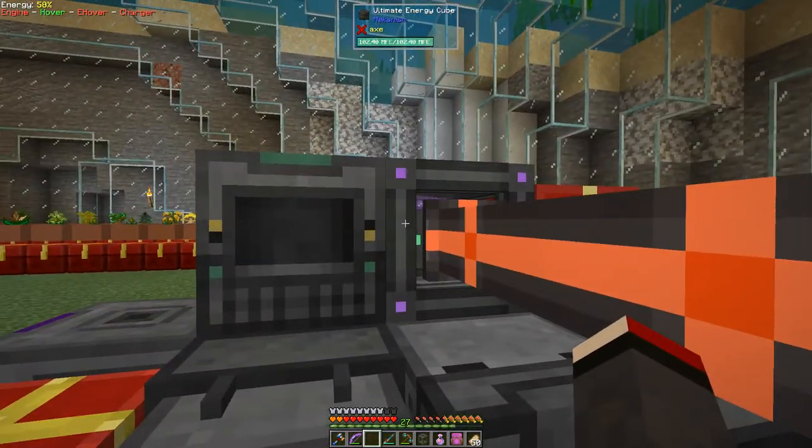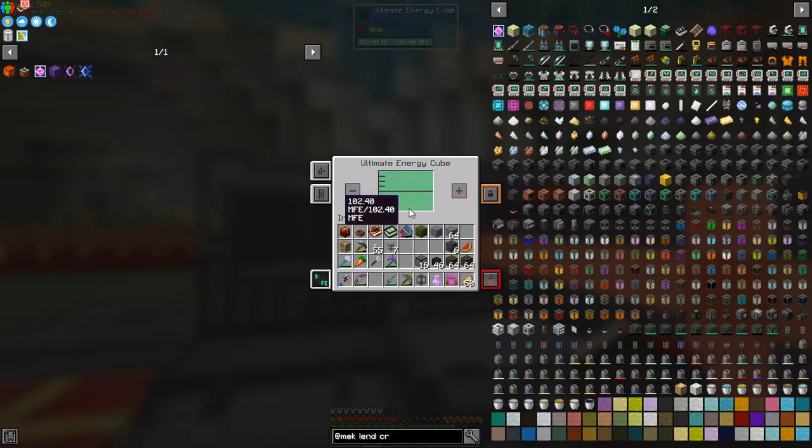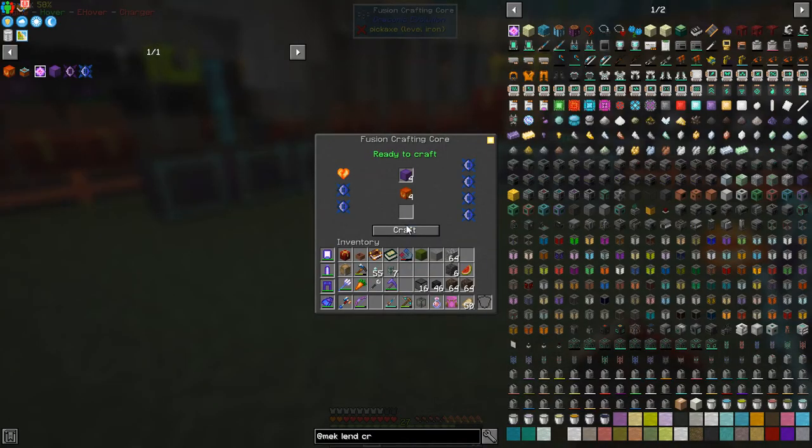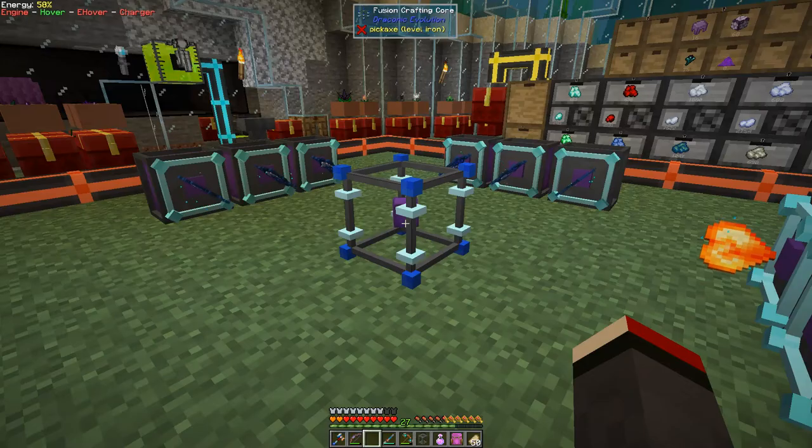This is ready. I've also upgraded this to an ultimate energy cube. The recipes for these are actually really not difficult at all so I'm not going to cover them. We've got 200 million FE in there which is going to be needed for this type of work, so let's get started. We've got some Draconium cores, six of those plus a dragon's heart, which you get when you kill the dragon. Then we just let this run and we should get some Awakened Draconium. We got this as a reward in the previous episode.